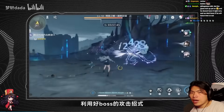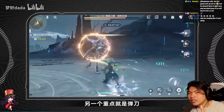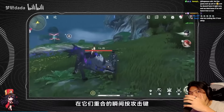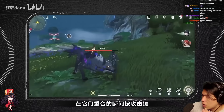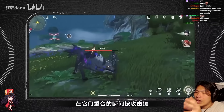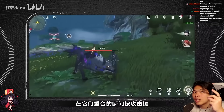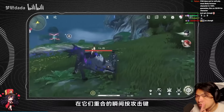I want to talk about the parry system in Wuthering Waves. Parrying and dodging are absolutely integral to the overall gameplay. You cannot brute force and face-tank content in this game, because by end-game — especially in holograms or the memory of chaos equivalent — you will get one-shot or two-shot by heavy attacks or even light attacks. Learning how to parry and dodge is not a suggestion; it is a must. You actually have to parry and dodge.